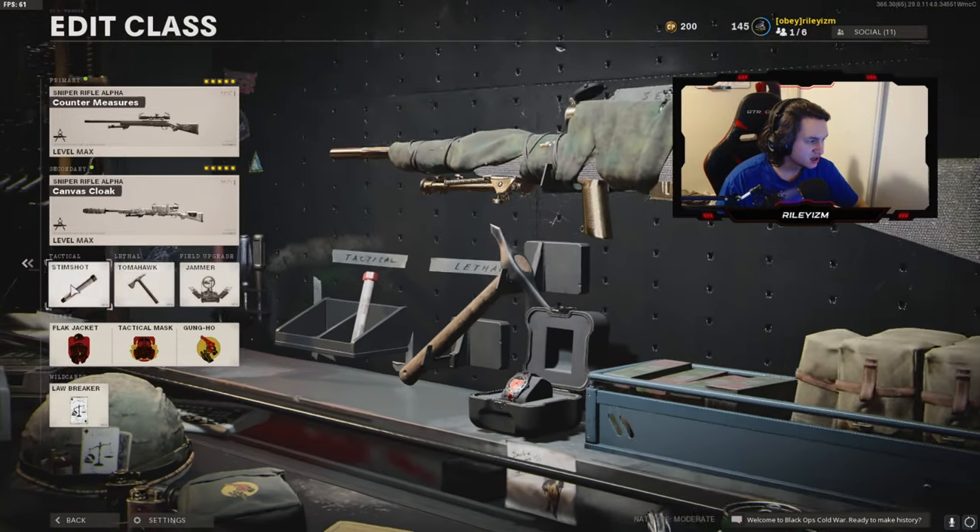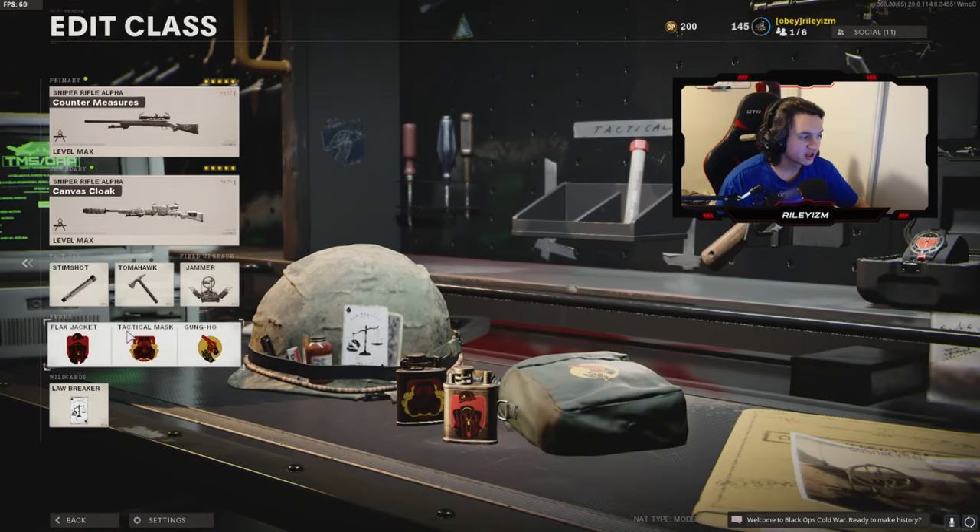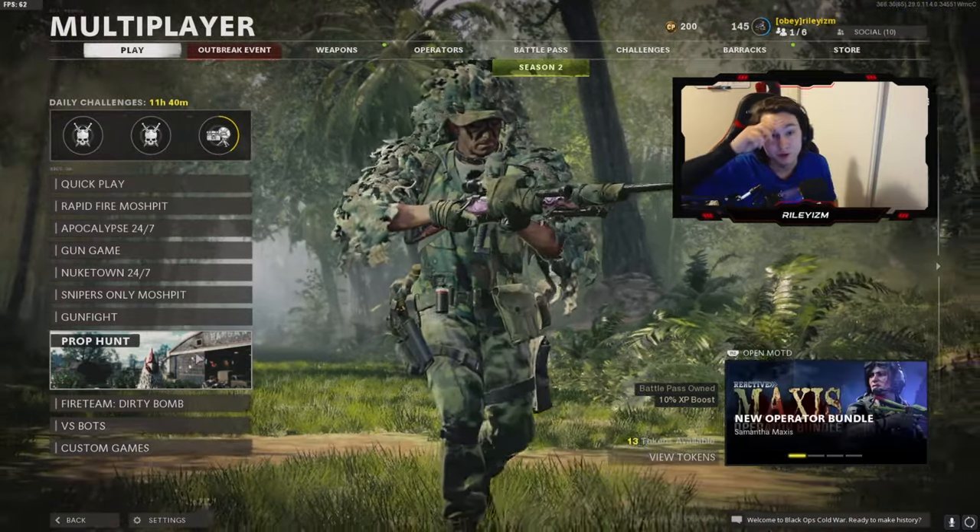For the rest of the class I use Stim Shot to heal up, Tomahawk to try to get a quick kill if I miss a shot. Perks are Flak Jacket and Tac Mask because the stuns and nades on this game are absolutely crazy — I'd definitely recommend those. If you're playing snipers only you can switch those out, but I don't. Lastly I have Gung-Ho, because when you're swapping weapons you can do it faster — so if you run out of ammo on one Pellington or Tundra you can swap to the second one and pick up more kills.